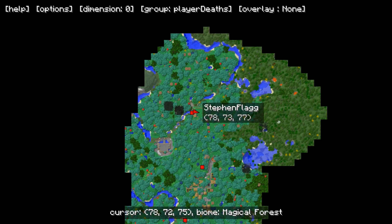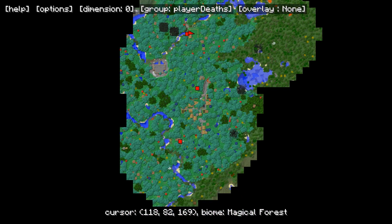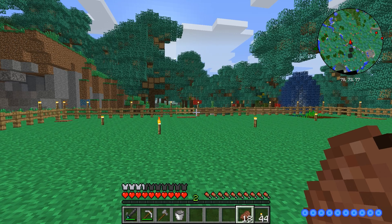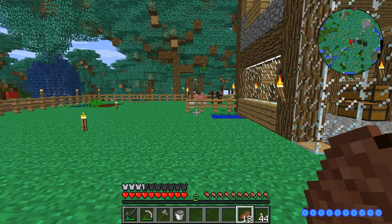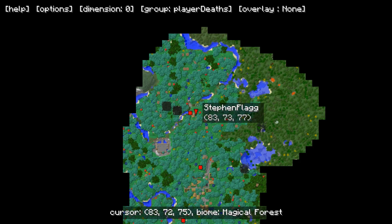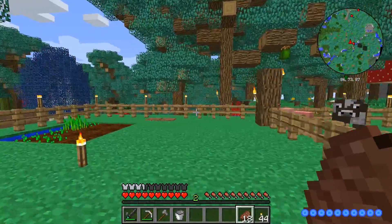Here we go. Now which way is town? Town... there's whatever that thing is over... okay. That's me. We have to go south. So we need to go this way to go to town. Right? That's right. This is great.